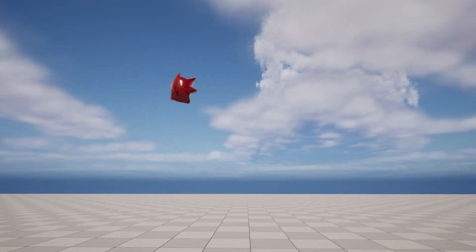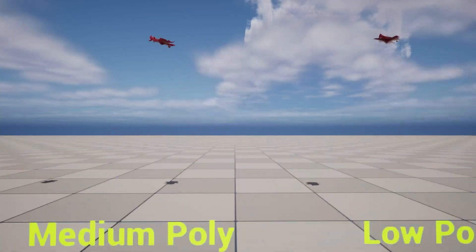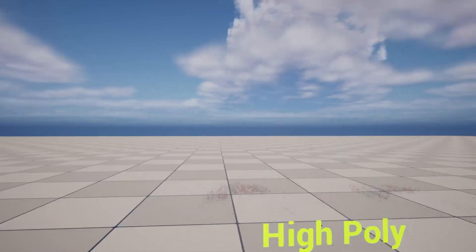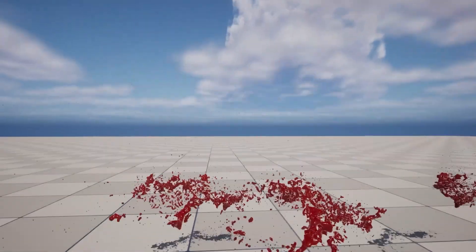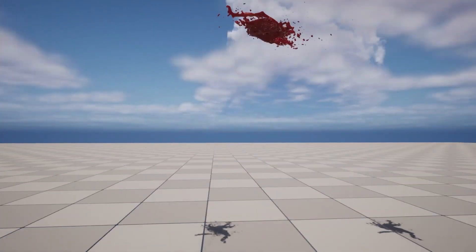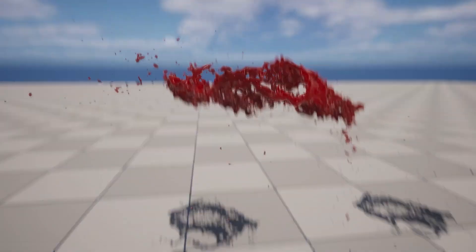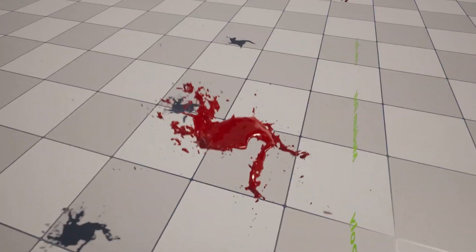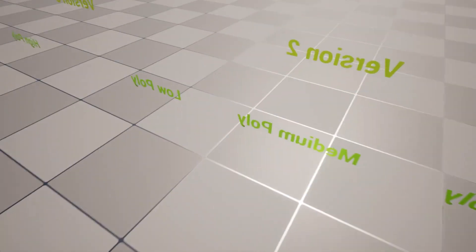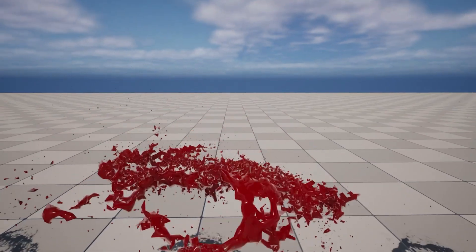It's important to remember that these are geometry caches of fluid simulations done in Houdini, imported into Unreal Engine in Alembic format. These are not Niagara or other particle effects, so they won't interact with the environment like real-time effects. The features include highly detailed effects ready for AAA quality games and cinematics, with realistic blood, dirty blood, water, and orange juice materials included. They respond to lighting realistically with real shadows, and there are high, medium, and low-poly versions available.